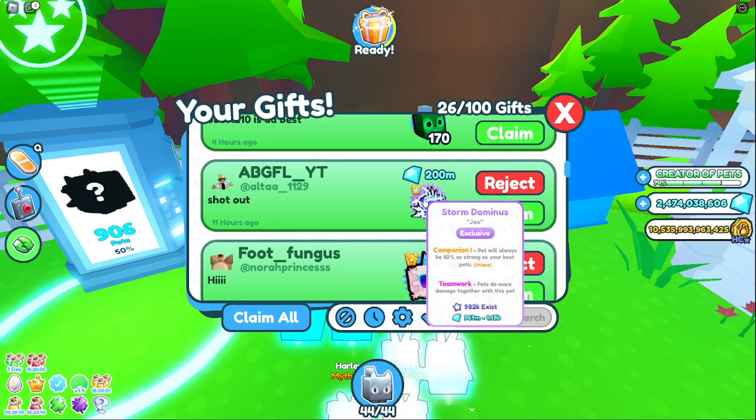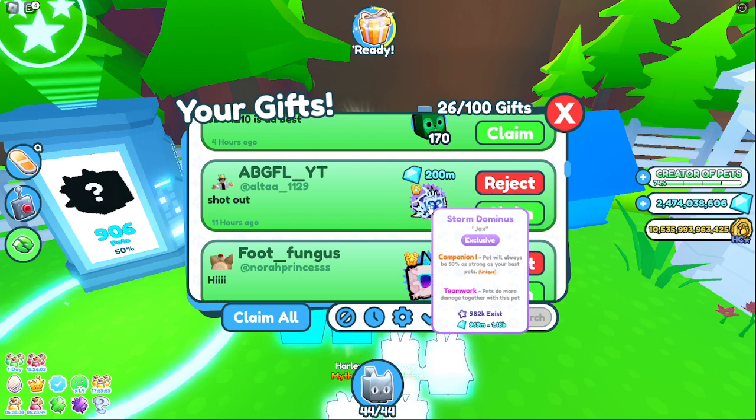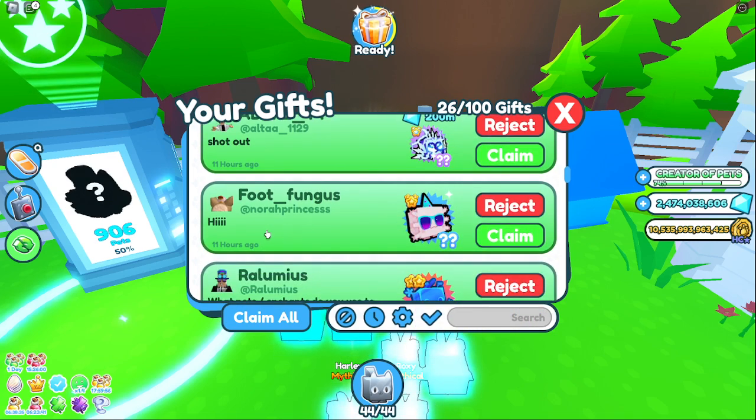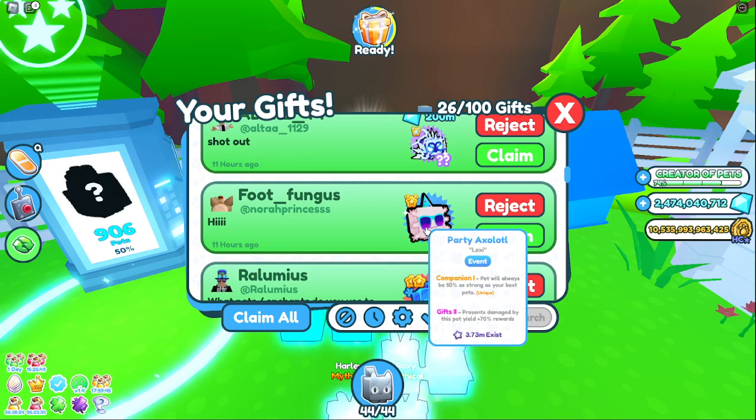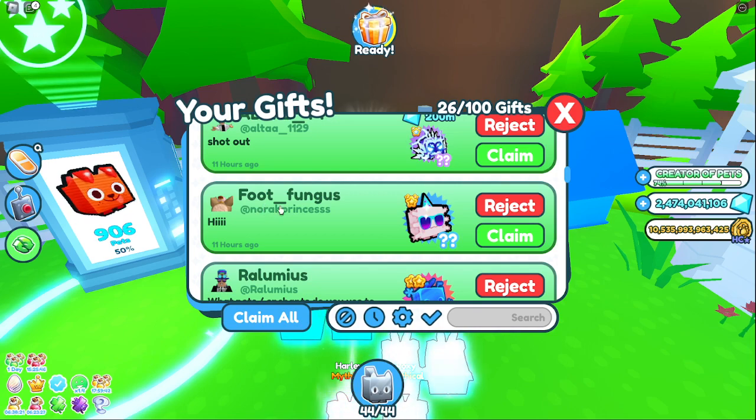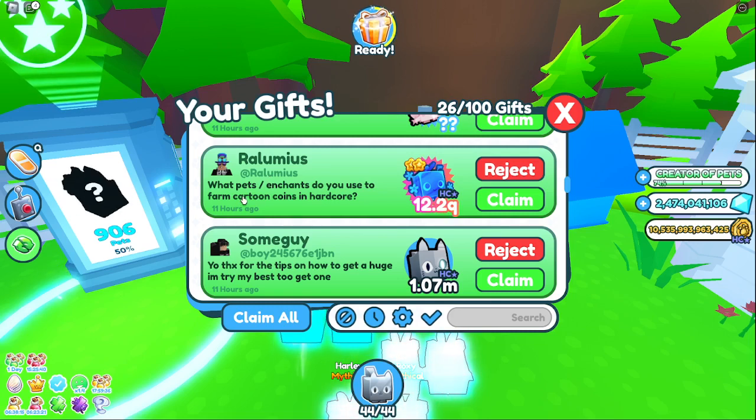Shout out to Alta — 200 million and a Storm Dominus, thank you dude! Foot Fungus — what's up dude? Nora Princess — I'll have to add you to the wheel here in a little while. Thank you, Foot Fungus. Sorry, I don't know why I said just foot — my bad guys. Party XL, thank you! Rolimus — what pets and enchants do you use to farm cartoon coins in Hardcore? I will show you in just a second; I don't have a large army of cartoon coin pets, I'm working on building that up. Dark Matter Springbee — thank you very much.